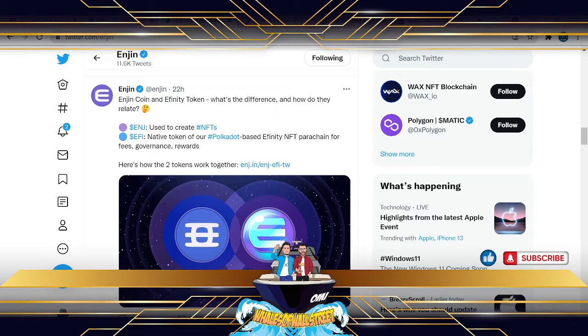Hello everyone and welcome. My name is Simon and we are the Whales of Wall Street. This update is on another of our favorite bags — Enjin (ENJ) on the exchange. This phenomenal project is one of my favorites, covering gaming, NFTs, and loads of other cool stuff. If you haven't done so, watch the intro video to this project that we did a few weeks back — I'll leave a link at the end of this video.